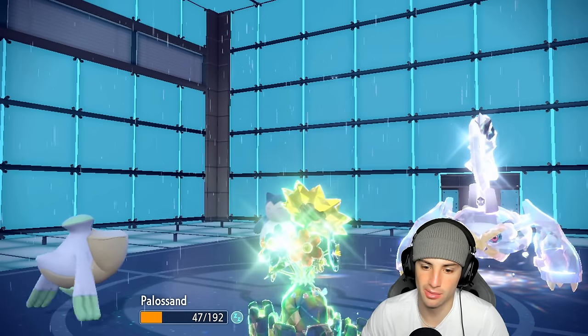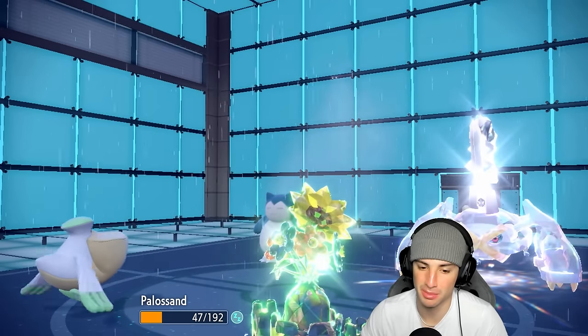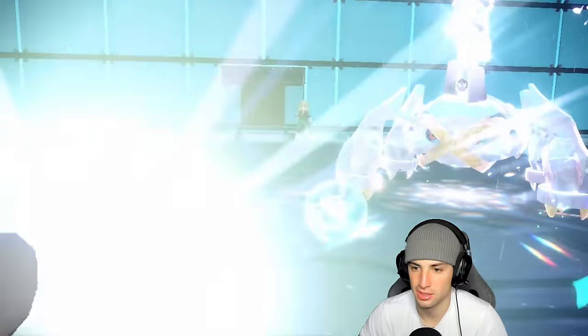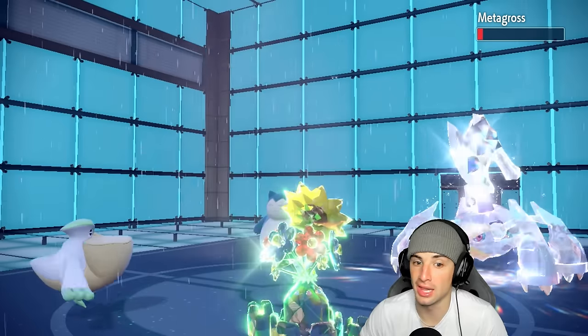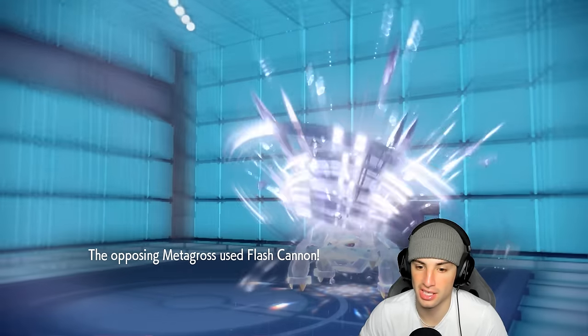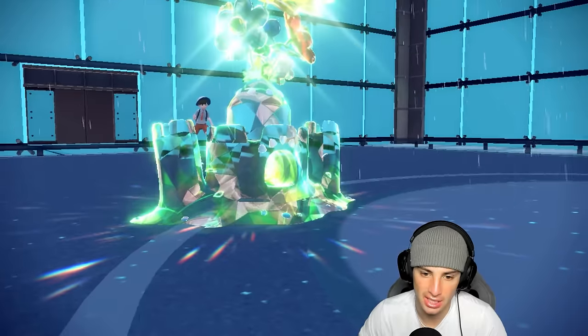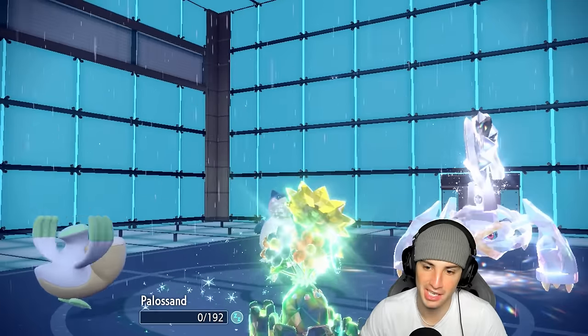I'm hoping that if they go for a physical Steel move it'll hit Polisand, because I think Polisand might be able to take it. Weather Ball goes out — it does outspeed, which is nice. We're doing a lot of damage to Metagross! They go for Flash Cannon — this thing is just ripping special attacking moves. They're going to KO Polisand with this shot, which kind of sucks, but Polisand got some work done.